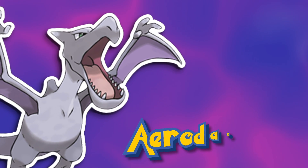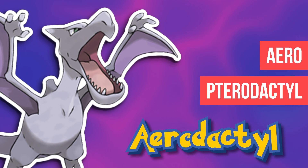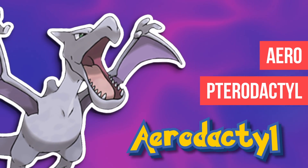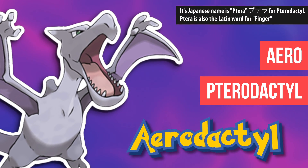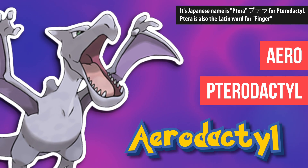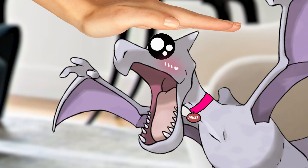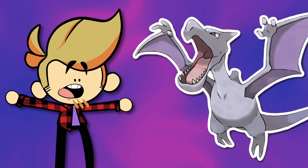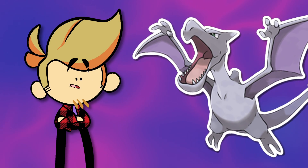Anyway, Aerodactyl's name is obviously a combination of 'aero,' the Latin word for wind, and pterodactyl. Its Japanese name is literally just 'Ptera,' from pterodactyl. But funnily enough, 'ptero' is just 'finger' in Latin. Ah yes, my favorite pet — it's Finger. It's named this way because its wings are just extremely webbed hands, clearly.